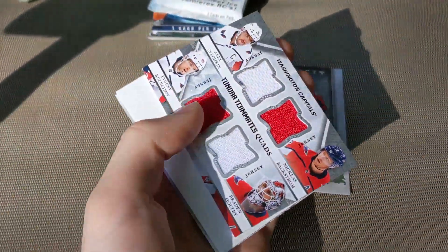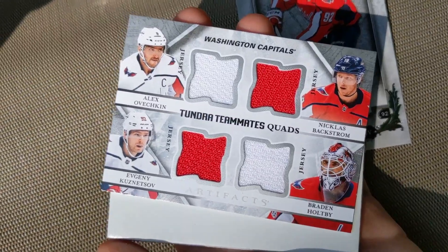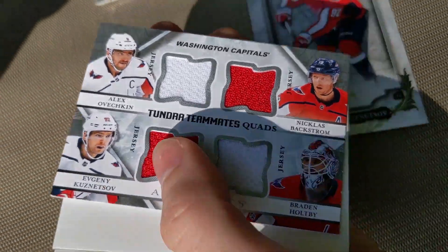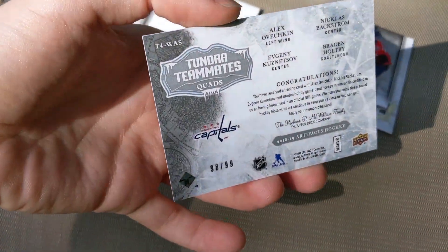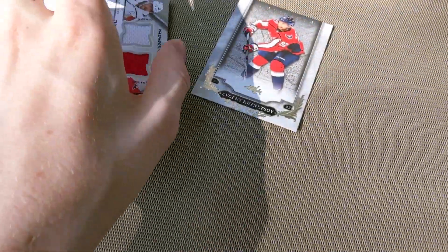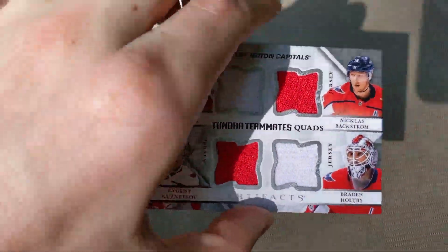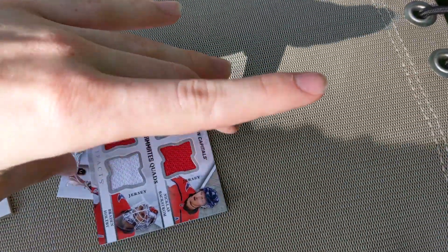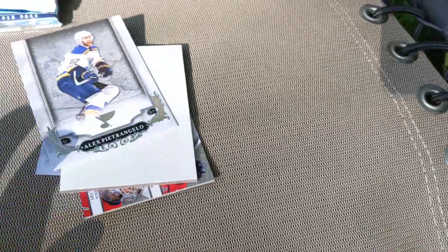Maybe killing mosquitoes will bring us luck in the Artifacts pack. We've got Evgeny Kuznetsov base. Wow! Tundra Teammates Quads: Brayden Holtby, Evgeny Kuznetsov, Nick Backstrom, Alex Ovechkin — out of 99, number 98 of 99! Sick card! And we also got Petrangelo. Let's move on to the next packs — the three most expensive: Trilogy, Ice, and SPX.